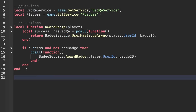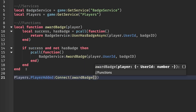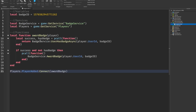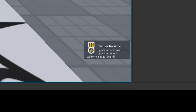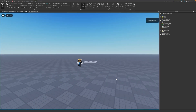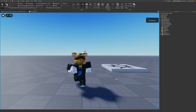Finally at the bottom, write: players.PlayerAdded:Connect(awardBadge). This should be the entire script. Let's test it out — if I join the game right now, as soon as I enter you can see we've been awarded the Welcome Badge. That'll be it for this tutorial. If you liked it, make sure to like, comment, subscribe, and share, and I'll see you guys next time!